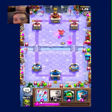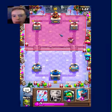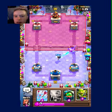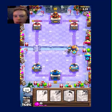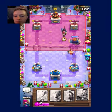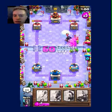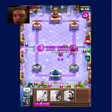Dark Prince takes out Furnace, gets a few hits off Executioner — good trades there. Ice Wizard, Inferno Dragon. I'm just gonna try to protect the Ice Wizard maybe — nope, never mind. Probably should have saved the Goblin Gang — just realized that. That was a waste of a Snowball. Healing draw Archers, Dark Prince.